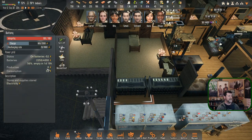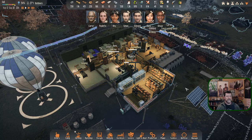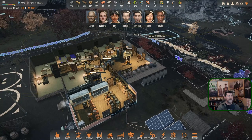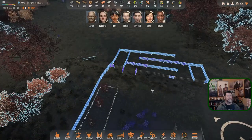Battery is at 56% as a whole, not individual. Wondering if below 50% battery will trigger the backup generator — but that's not the case. Just mumbling to myself. Carter is constructing fences, Edmund is drinking, Umair is researching automated turrets.